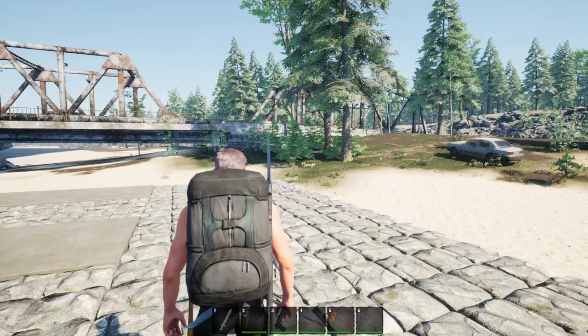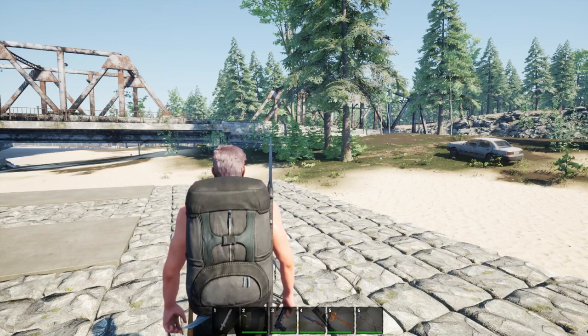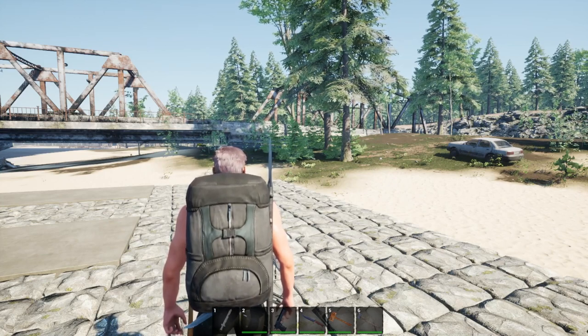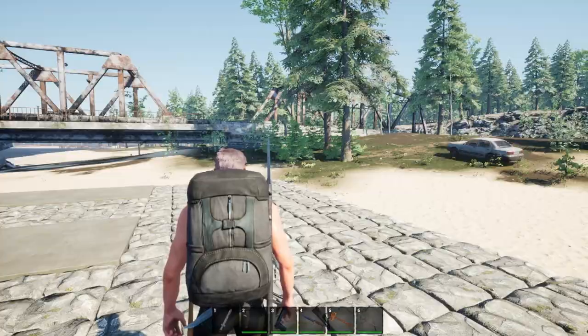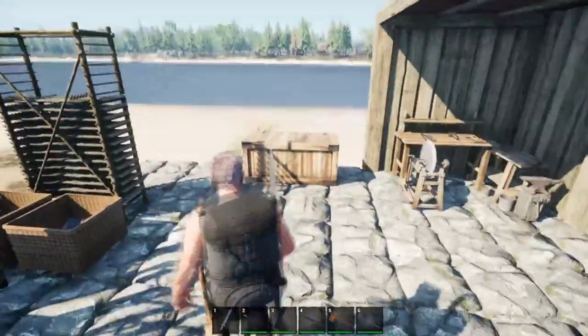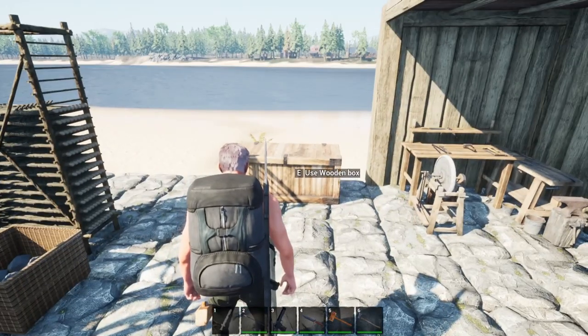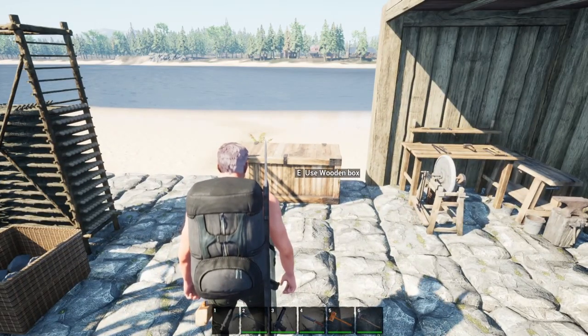Welcome back to another Brewgamer video. Today we're going to be taking a look at some building techniques when you're doing storage. Of course you can throw a storage chest on the ground just like you see here, and that's fine, but you can get them side by side — you can't stack them up.